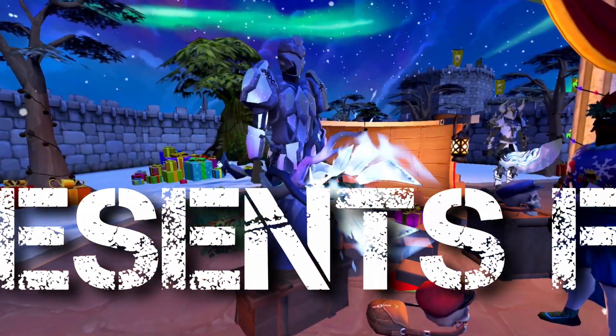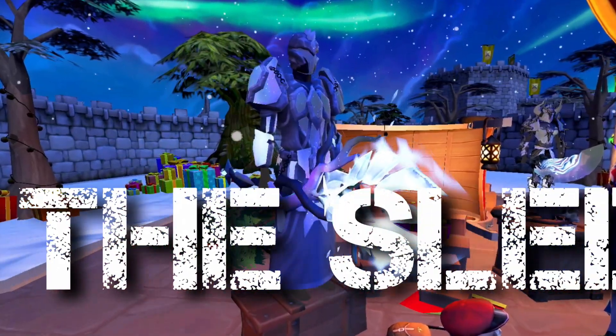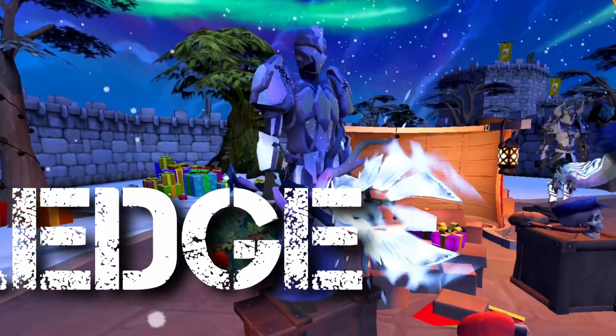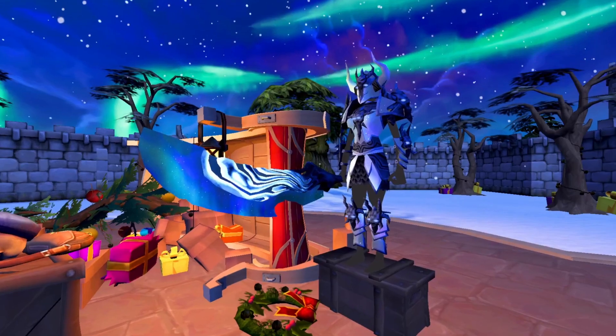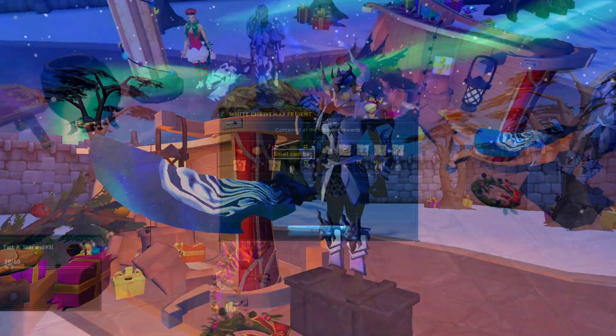If you ever wanted to look like the Northern Lights, there's a new die out for you. Posty and Parcel Pete are back once again, wrapping their usual presents. Simply playing the game will earn you wrapping paper to unlock festive rewards, including the new Aurora die.